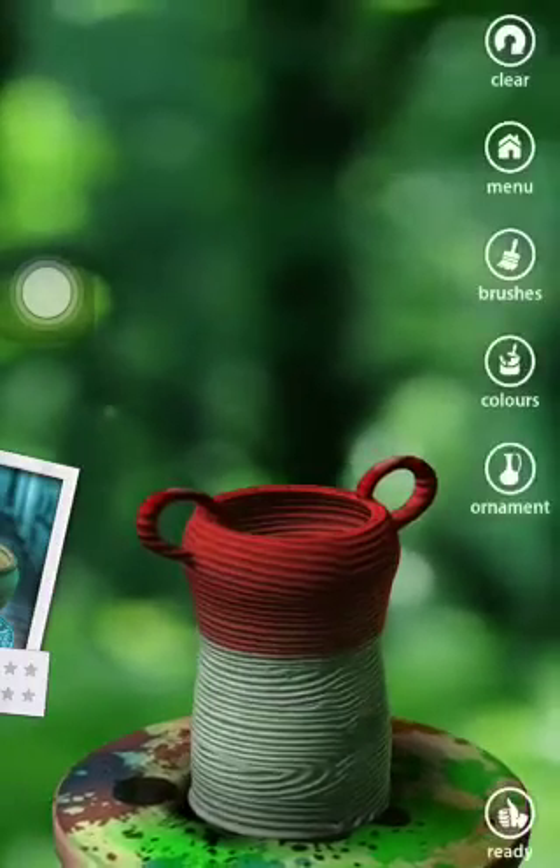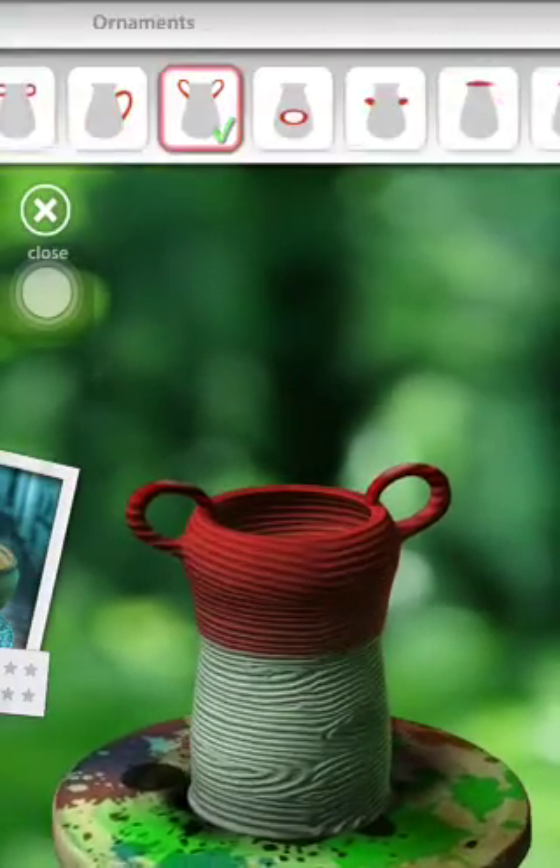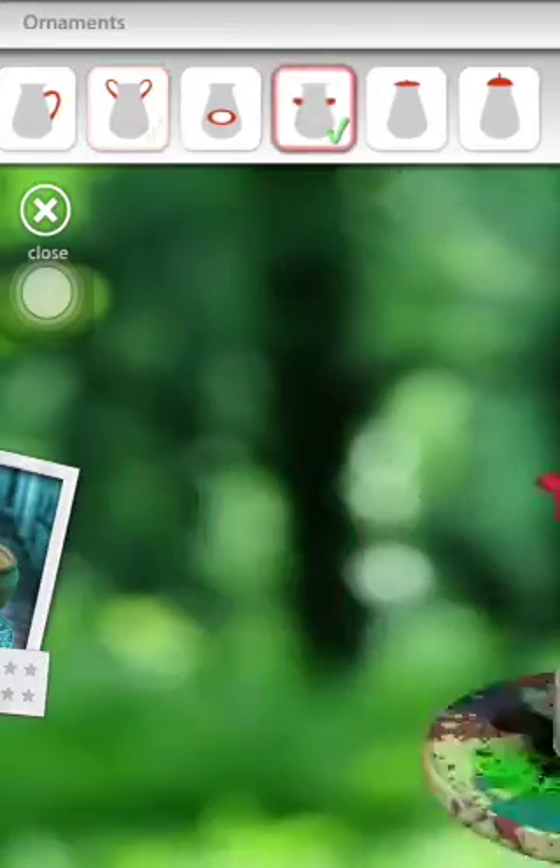How to use ornaments is: when you buy them, you just tap on them like this, and they will change.